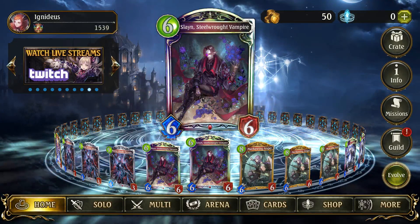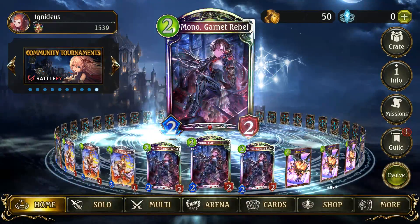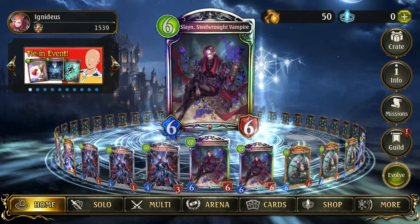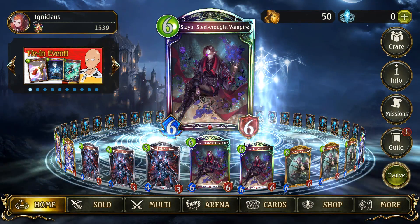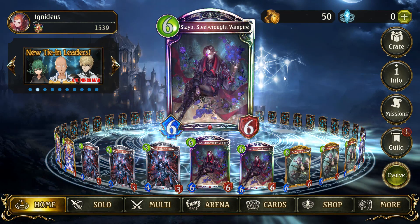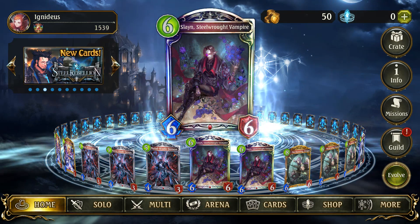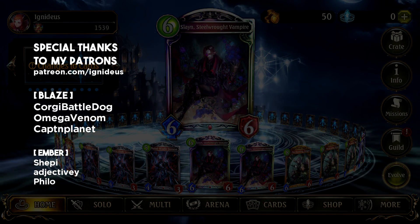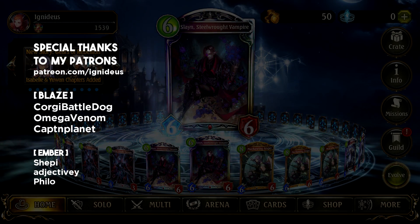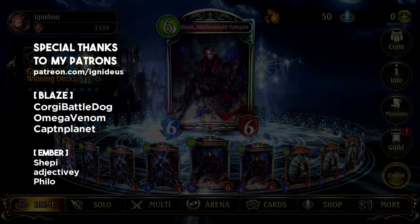Well, there you have it — Mackina Bloodcraft. It's good, as you've probably experienced on the ladder by now. This card is obviously what makes it work, really — and Slain, super good, even though we didn't get to show it off much in those two games, unfortunately. But hey, playing around Saintly Core by accident — primo. Slain, 10 out of 10. That's it for this video. Like it if you did, subscribe for more Shadowverse content in the very near future. Thank you to my wonderful patrons — love you, appreciate you. If you'd like to chip in as well, patreon.com/ignidious. Thank you so much for watching. See you next time. Bye-bye.